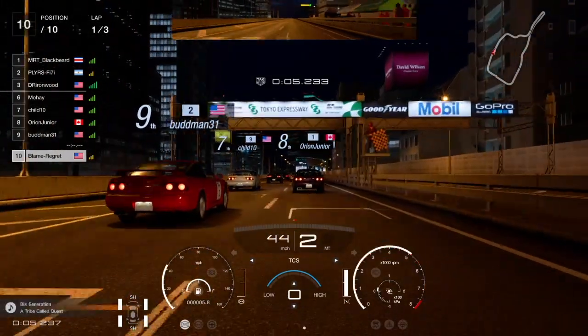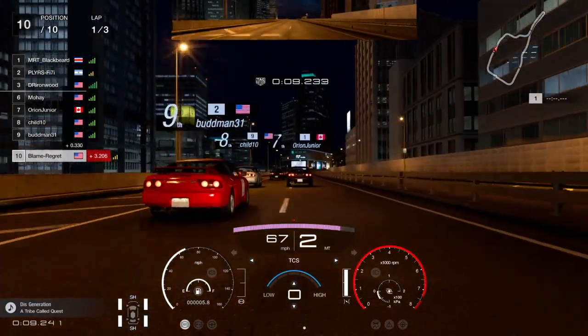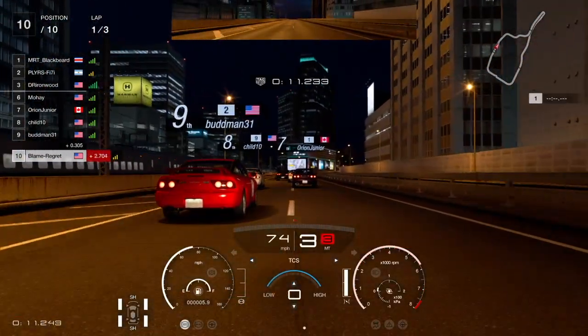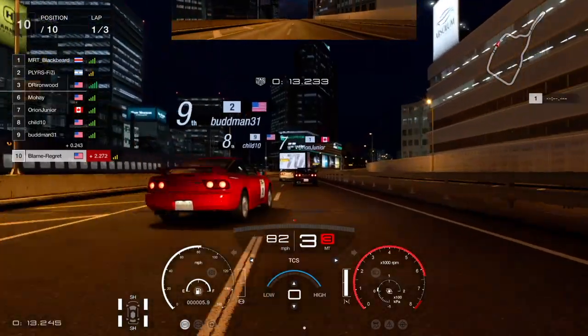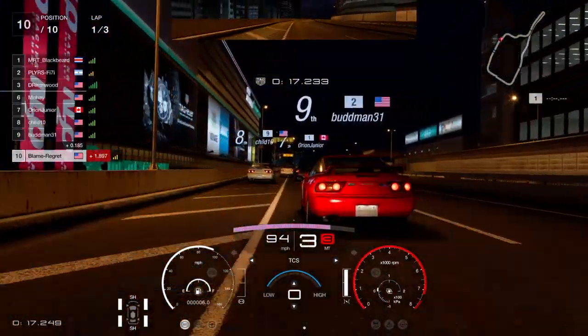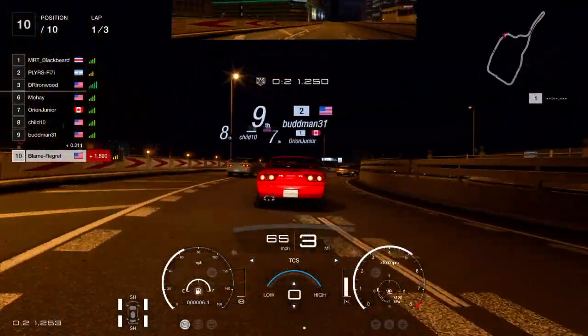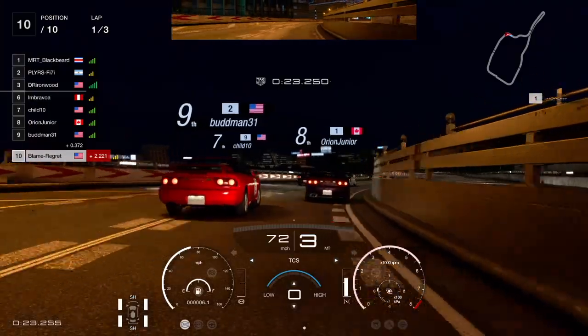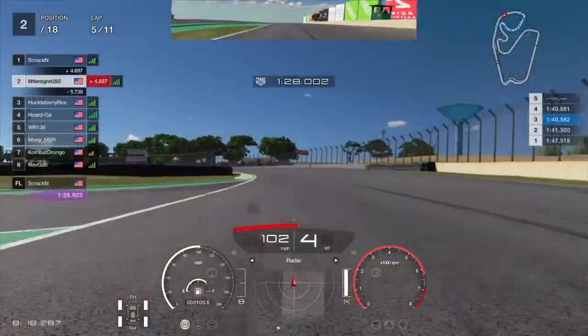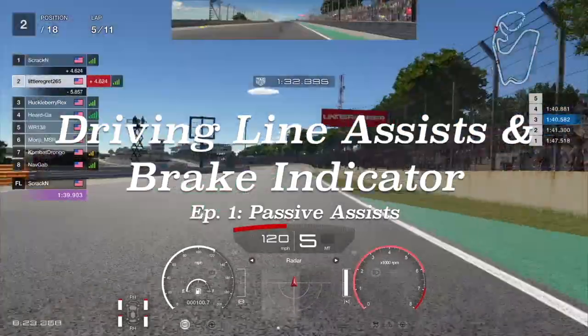How's it going guys? LittleRegret265 here, and today I'll be starting a new series called the GT Sport Ultimate Assists Guide. It's going to be exactly what it sounds like — a deep dive into how all the assists work on the game in full detail and how they can be utilized to lower your lap times, make your gameplay experience more enjoyable, and turn you into a better driver. Today we'll be kicking it off by discussing the driving line assists and the brake indicator, or as I call them, the passive assists.